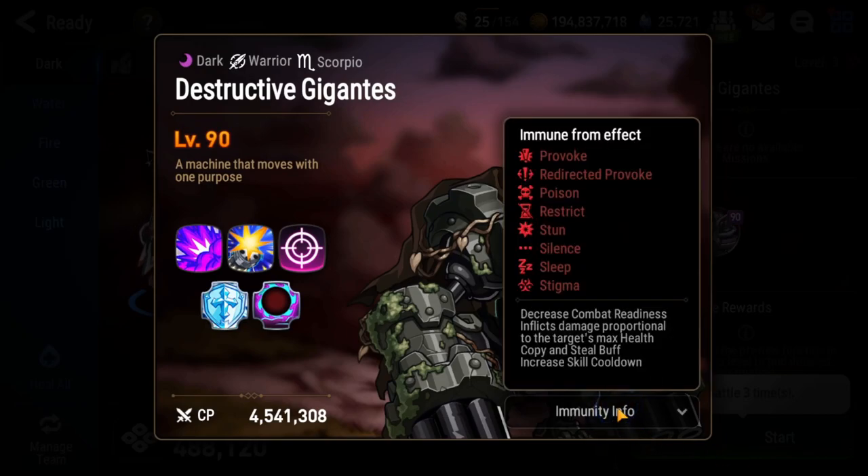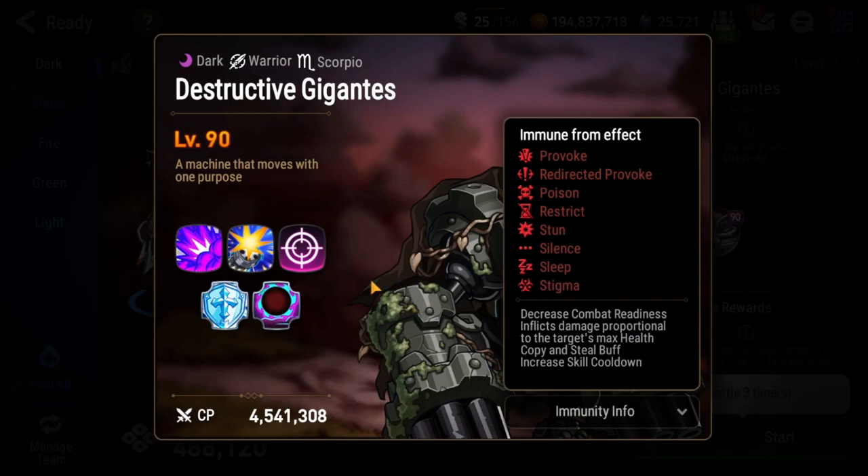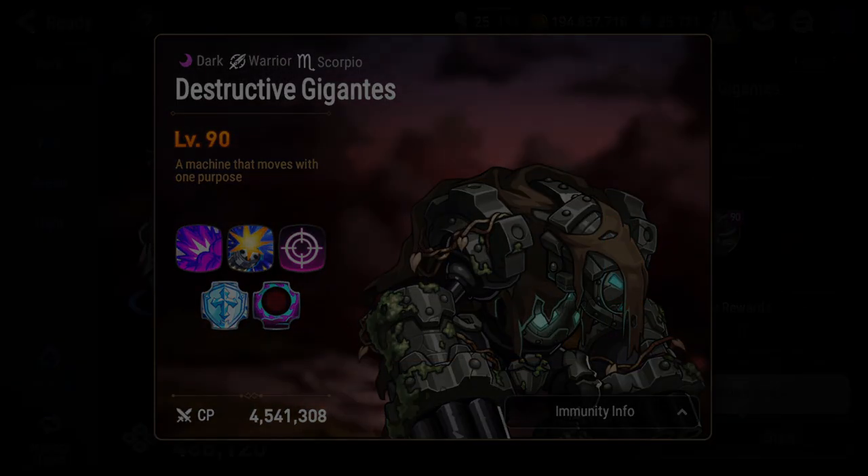The dark boss does not have a ton of mechanics to worry about. First, he is immune to poison, you can't decrease his combat readiness, and Daydream Joker is not going to work. Second, if you bring a light elemental hero, he will do much more damage — so do not bring a light tank. The only mechanic you really have to worry about is called the Electrocute Cube: when he does his S3, he applies a debuff to all your heroes and you must do a non-skill attack to remove it, or it deals damage to everyone. For a solid auto run, you want two heroes with non-skill attacks used after the boss takes his first turn.